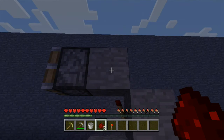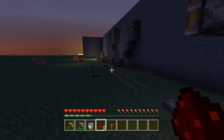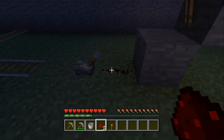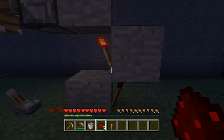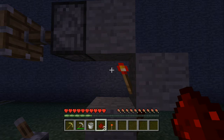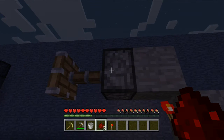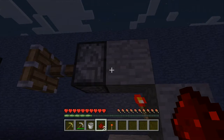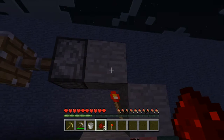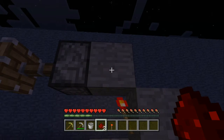One of the harder things in redstone to get used to is that any block in Minecraft — except glass and glowstone — can hold a current. When you power a block, nearby torches toggle, and that block's current can then activate adjacent pistons or other components in direct contact with it.